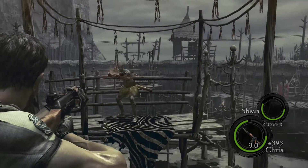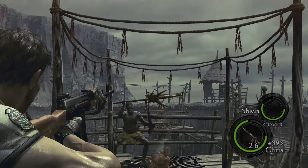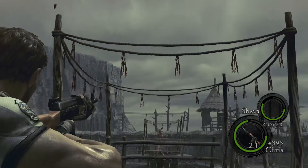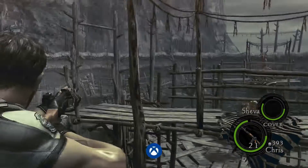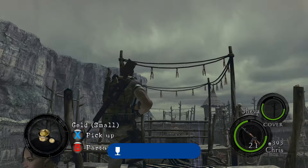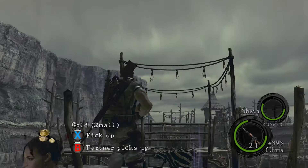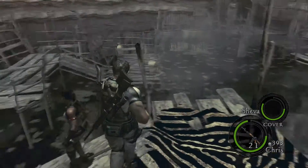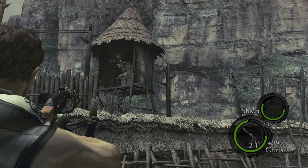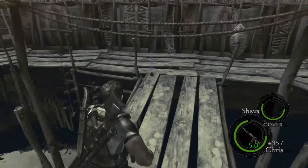I'm doing this on single player, so I gave Sheva no weapons. She's basically standing back there. Yes, I know that guy with the bow is back there firing at me, but I'm pretty much just doing what I'm doing here and just keep reloading the checkpoint until you get the achievement. This is a good spot to work on it — the beginning of 3-2 would be your go-to spot. I brought the AK and quite a few rounds of ammo.